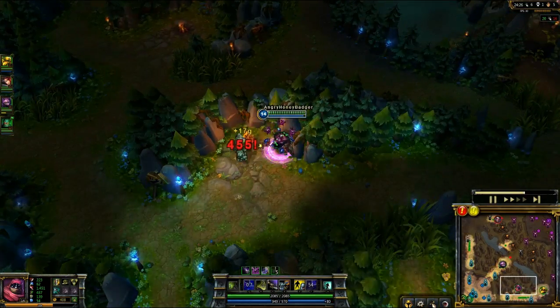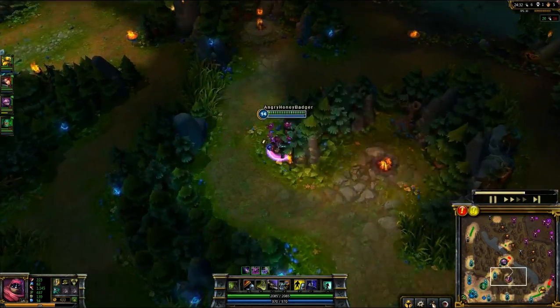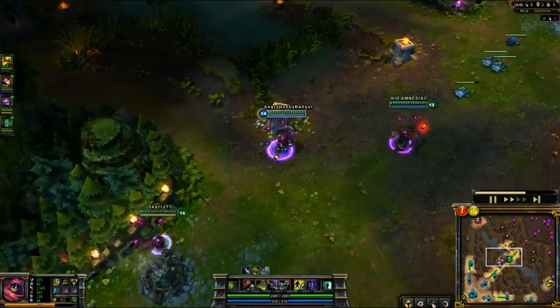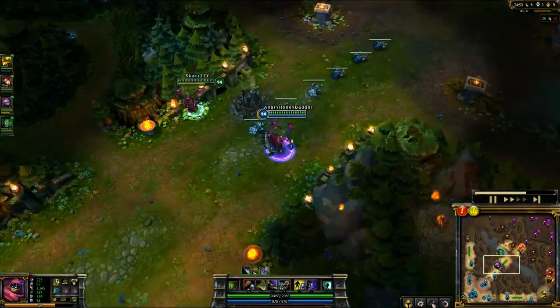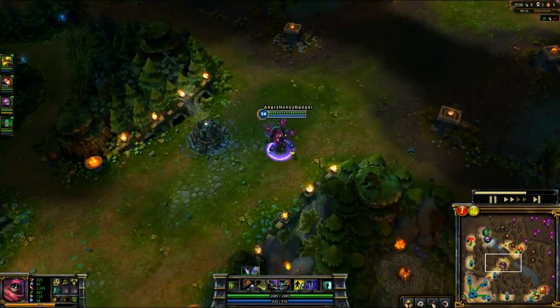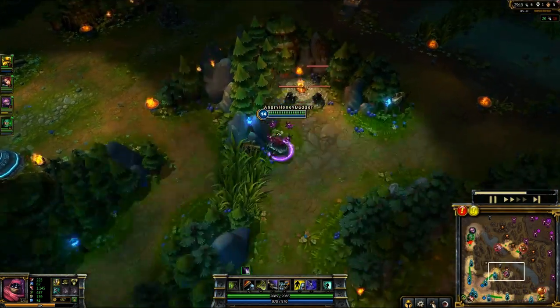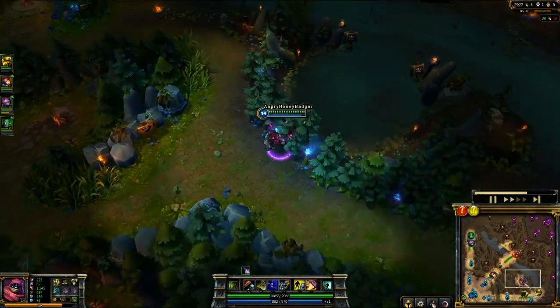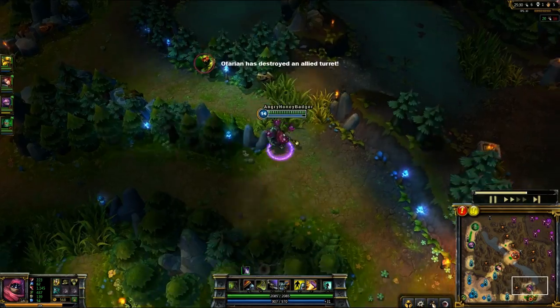I finished off my Trinity Force last time I went back to base. I also picked up a Pickaxe which will eventually build towards my Gunblade — that's going to be the next item I get. I'll get a handful of damage on top of all my abilities when I build that, because Jax, if you don't already know, is decently hybrid.